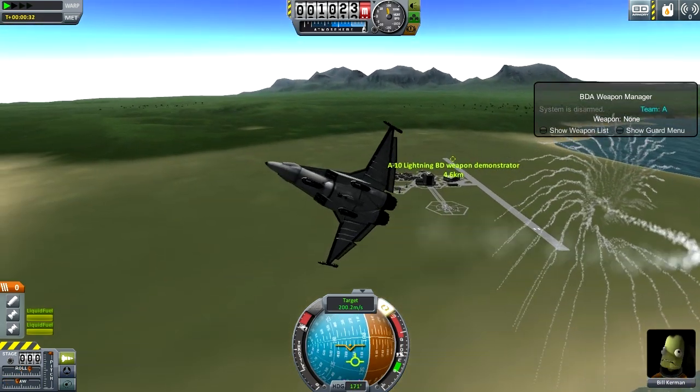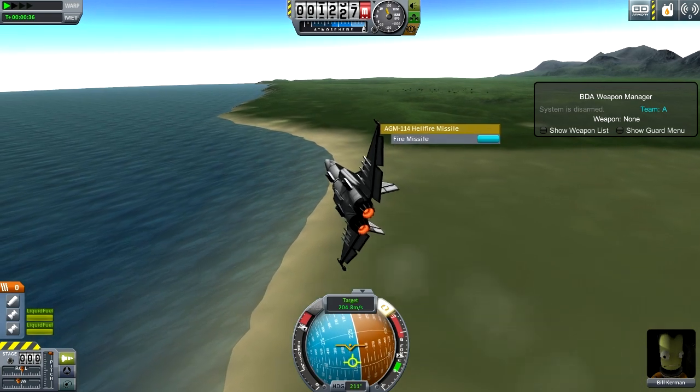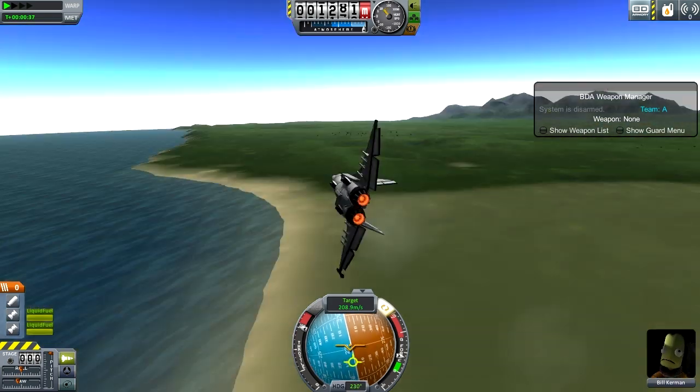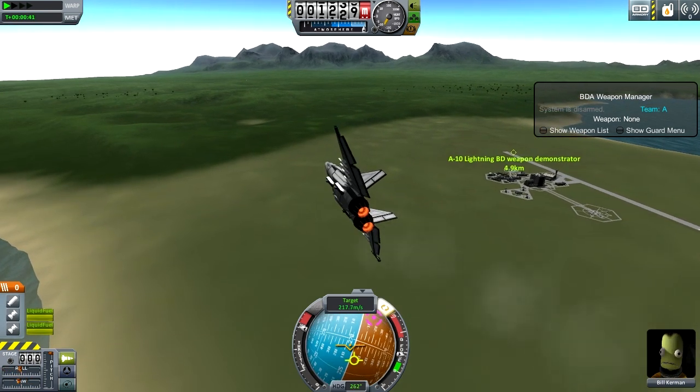And as you can see, they make a nice pretty pattern when I do that. I also have these missiles on the wings, which I can just... Wee. I'd already targeted that, so now that's going to aim at that.